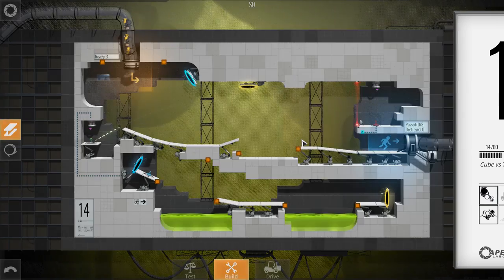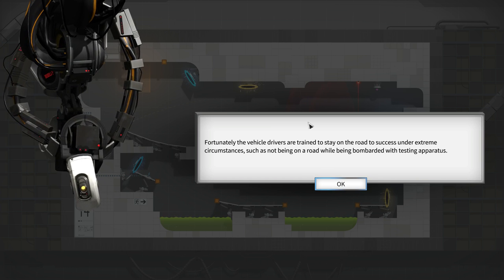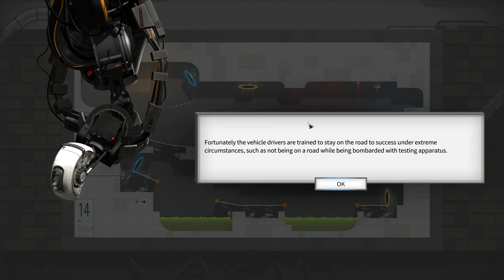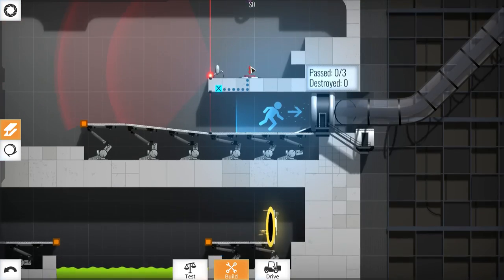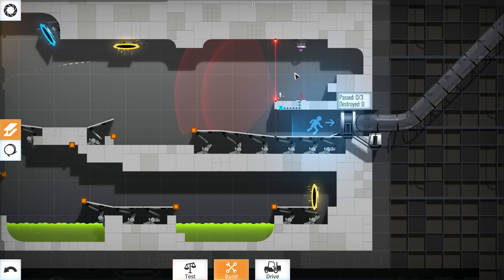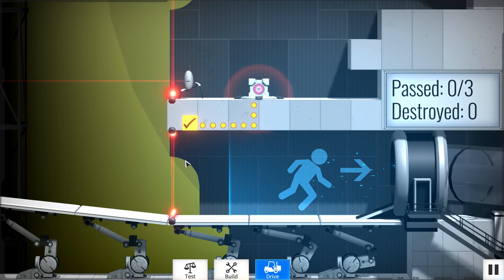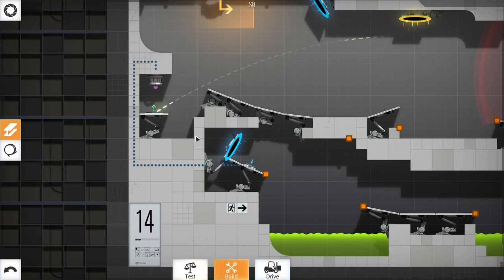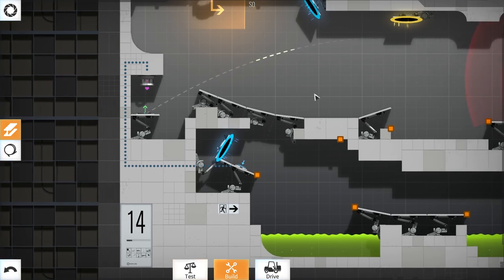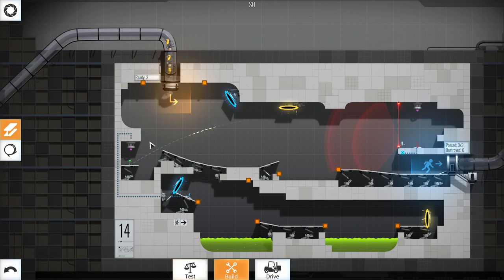Oh god, what is this? Cube versus turret. GLaDOS: 'I did do this under extreme circumstances such as not being on a road while being bombarded with testing apparatus.' So what is our task here? We gotta get to the exit. We turn off the button by putting the cube down there. The cube is gonna close if you press drive. We have to stop the cube from falling down somehow. If you press this button it's gonna drop the cube — it's gonna fall down to the turret. So we just need to push this button. That sounds easy enough.